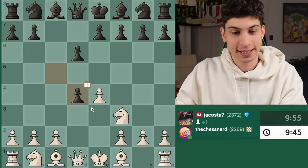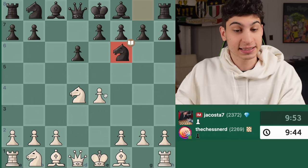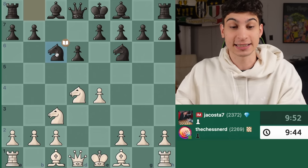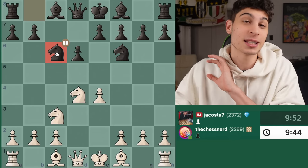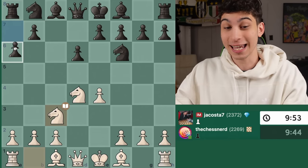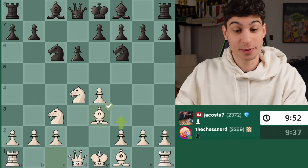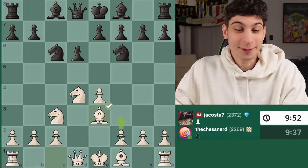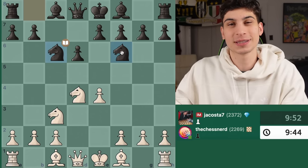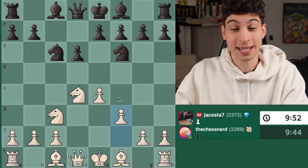D6, D4, takes and takes — very typical Sicilian structures. Knight F6 attacking my pawn, very classic. Knight C3 and Knight C6. This is the definitive move that makes me know we're going into a Dragon, because if it was A6, this would typically be a Najdorf. I kind of forgot that you have to play F3 first here. The reason is that the order of their moves was funky — you've got to play F3 first to avoid what happened in the game.